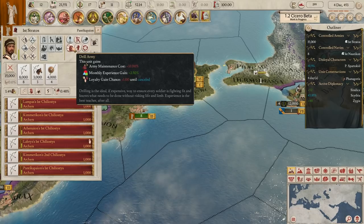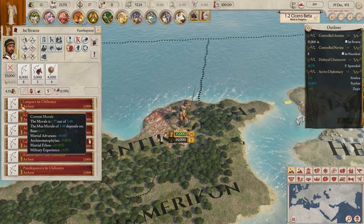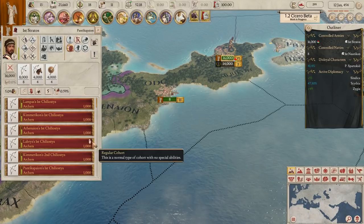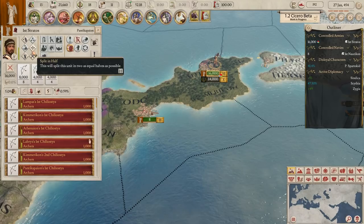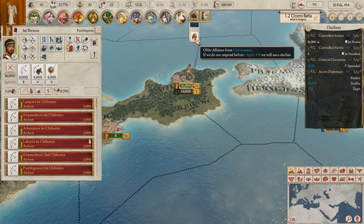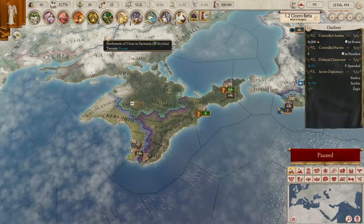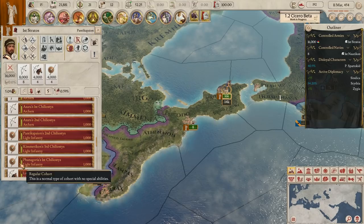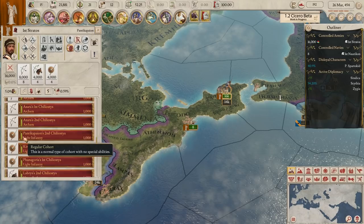We're paying our armies. What I'm going to do is drill the army now - it's going to be gaining experience but it costs more to maintain. They might become loyal to our leader, which is fine - we want that. If they become loyal to him, he basically pays for them out of his own pocket, so our army becomes cheaper. This is really good when it's your ruler, not so good when it's a different general because then he almost takes control of the army himself. The reason it's also good to drill is you gain military experience based on the cohort experience you have - the more experience the cohorts build up, the more military experience we earn over time.